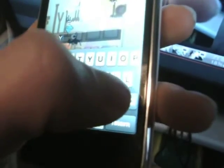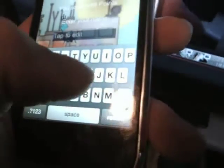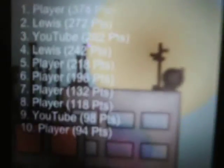The game over screen shows you how many points you've scored and gives you a chance to put in your name. Click on the name tab and a keyboard should come up. Hit return and it should go to the leaderboard — though I didn't actually make the board just then.